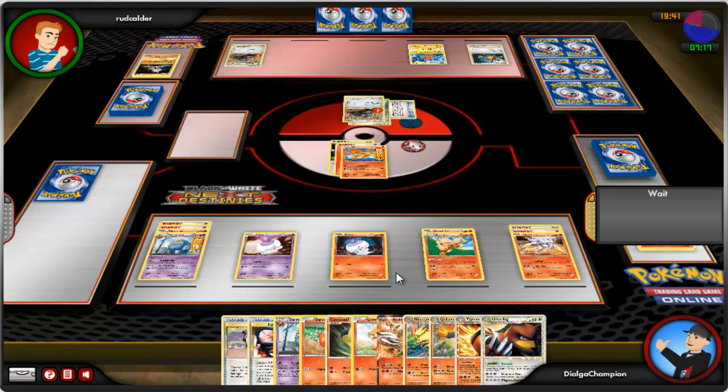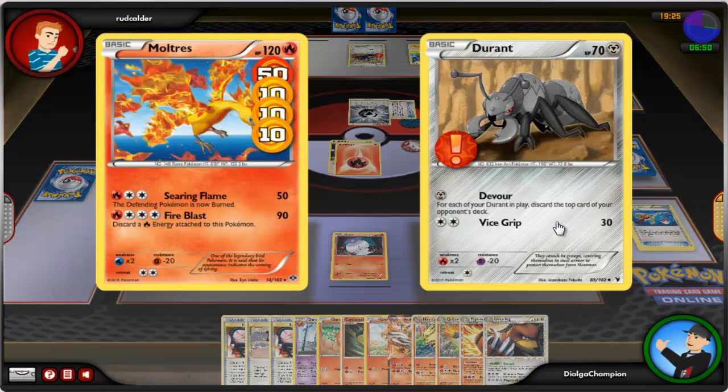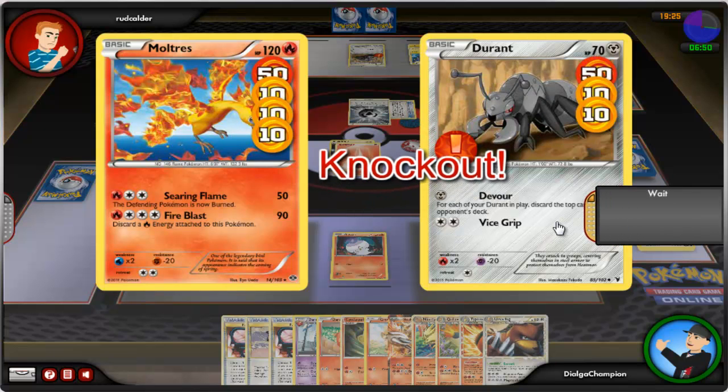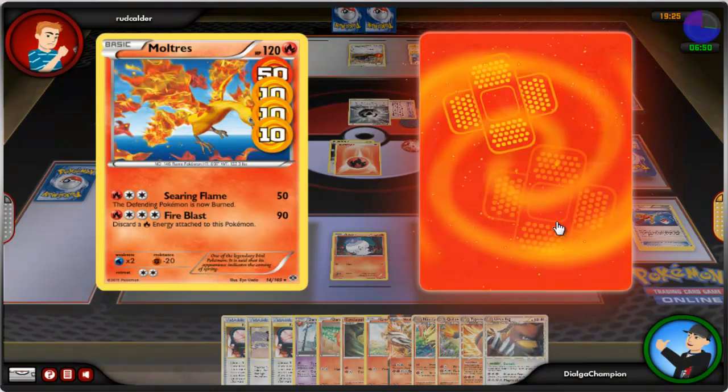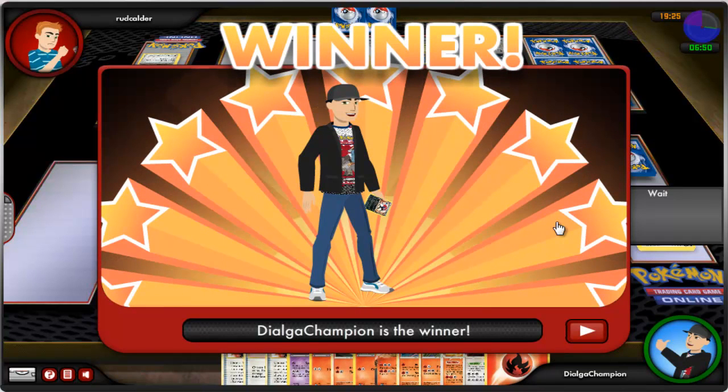Here comes another Durant, and another Eviolite goes onto his benched Durant. He swapped out his Durant for his benched Durant with the Eviolite, using another Devour to eliminate two more cards from my deck. But this game is over — Moltres, finish things off with Searing Flame! It's super effective — Durant has fainted! My last prize card is a Fire Energy. That's the game.